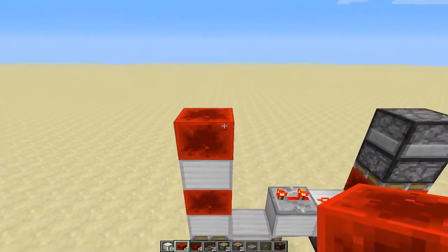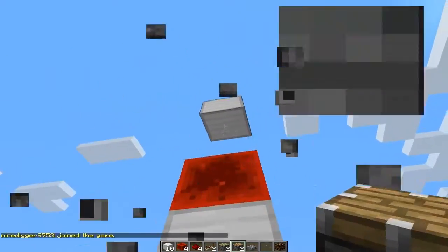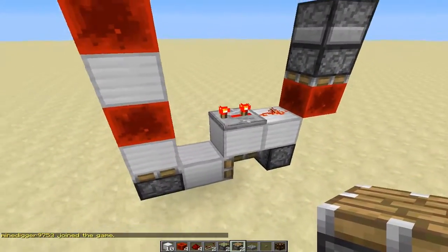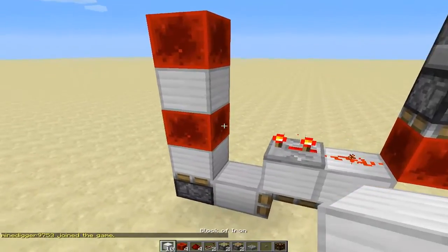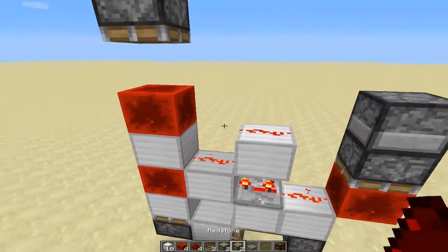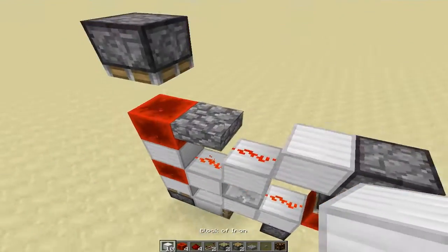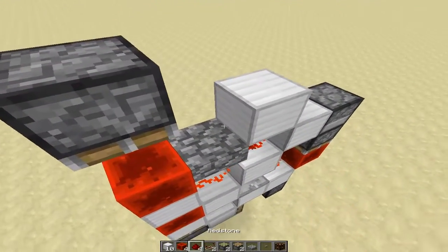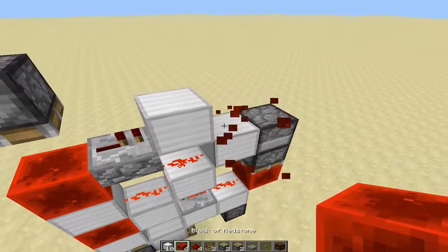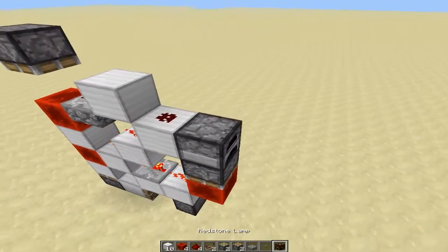From here you're going to build up in this kind of pattern. Then above here build 3 blocks up and put a regular piston underneath. Now from here place a block here, then place a block on top of the repeater. Place more redstone here. Then you're going to place your slab up above right here. You're going to need a block right here and a block right there. Now you can have a repeater there and a piece of redstone there. Your indicator light goes right here.